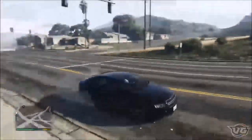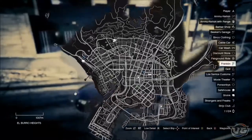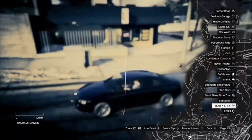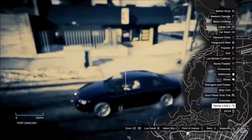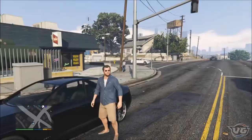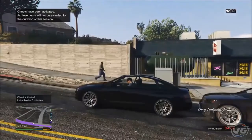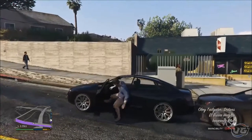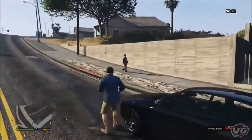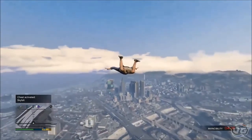I just spawned in. First, what you want to do is you want to go onto the map. I do not have it marked. First, get the five-minute invincibility, then you do Skyfall. I can't do it in a car, that's why. There we go. Now we're flying to the destination.